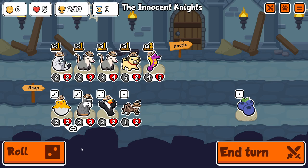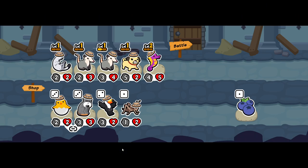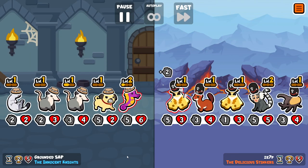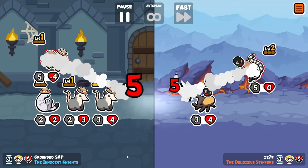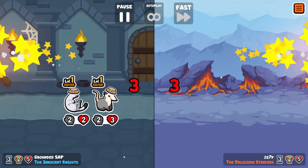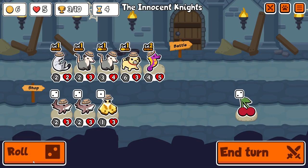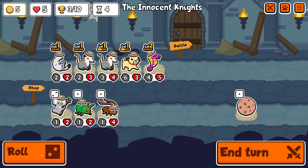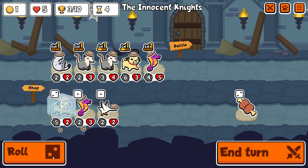Moth and mosquito are both decent in the late game — probably mosquito better than moth — although getting even just plus six attack from a moth in the late game can be worth it. But seahorse has this unbelievably strong ability which I just don't understand why it's still a tier one after all this time.